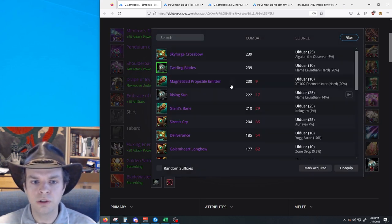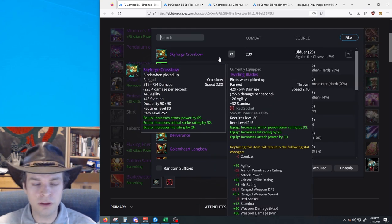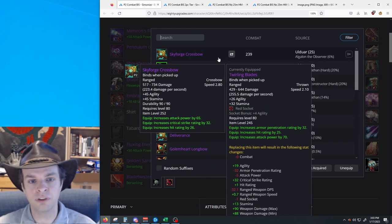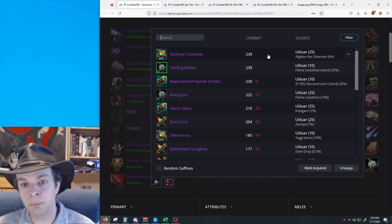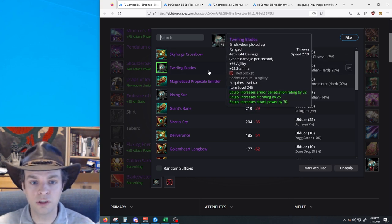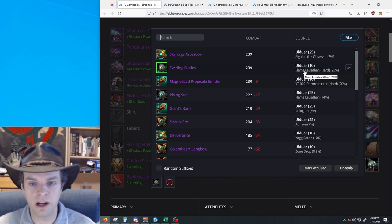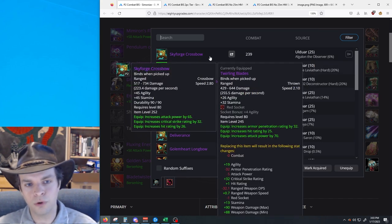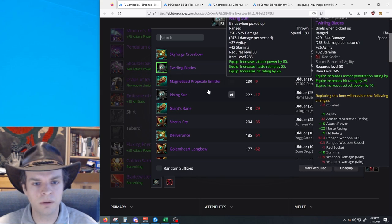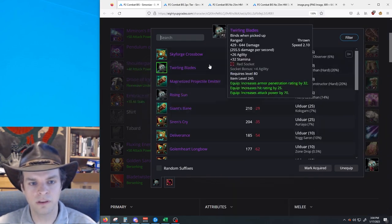For your ranged slot, you're effectively equal between Twirling Blades and Skyforge Crossbow. Either of these are fine — there is not a meaningful difference between them. The Skyforge Crossbow comes from Algalon 25 and also drops from Thorim 25 hard mode. The Twirling Blades comes from Ulduar 10-man Flame Leviathan hard mode. The ranged slot is just not that big of a deal — I wouldn't worry about trying to prioritize a ranged slot item, as there are a lot of options that are really close in performance to these top two.